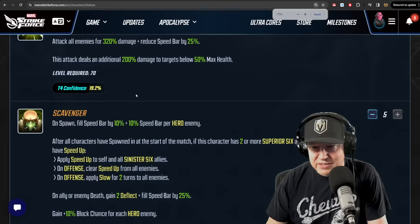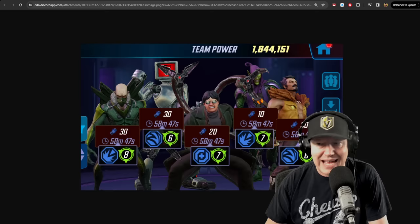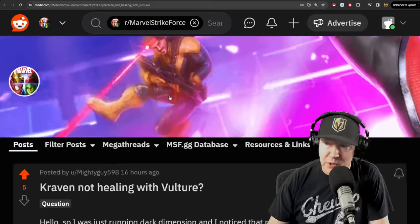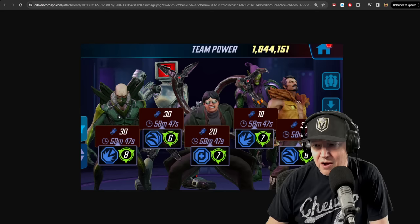Why does this matter? Because Vulture has drain, and if this character has two or more Sinister Six allies, Sinister Six allies gain 50% drain. I tested it at length and got all kinds of different results — sometimes Doc Ock wouldn't have drain, sometimes Green Goblin wouldn't have drain. This poster on Reddit said Kraven didn't get the healing. The answer in short is it's buggy, and the best results I got is if you put Vulture on the far left.